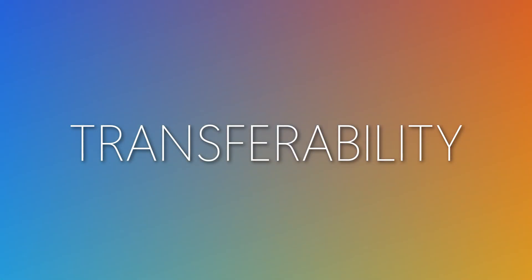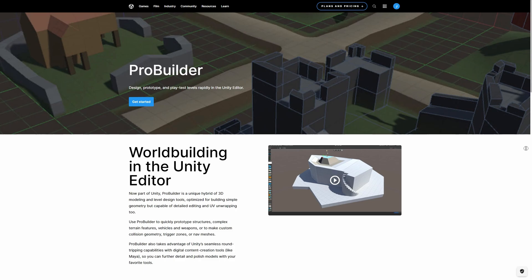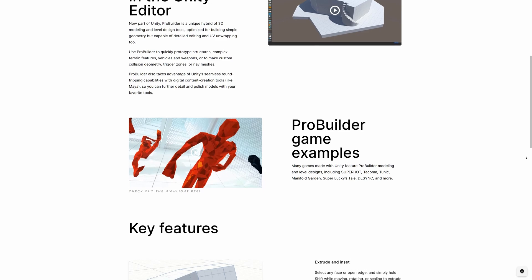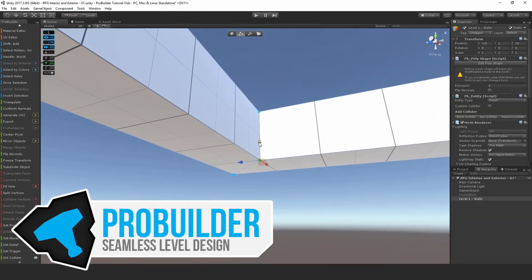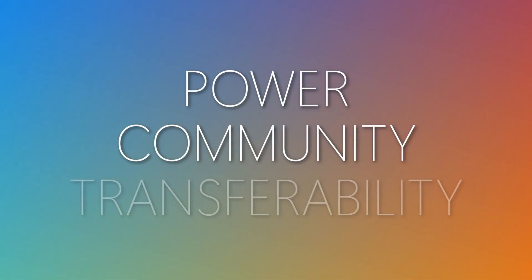The third is transferability. ProBuilder is far from an industry standard, with tools and workflows fairly unlike general-purpose modeling software. ProBuilder is also Unity-specific, so if I ever worked on a different engine or in someone else's project, I might not be able to use it at all. Learning ProBuilder would result in fewer transferable skills. You can put a widely-used tool on your resume, start a side hustle, or even turn it into a full-time gig. Power, community, and transferability — those are the big three.